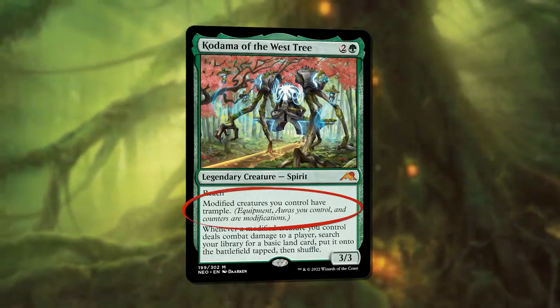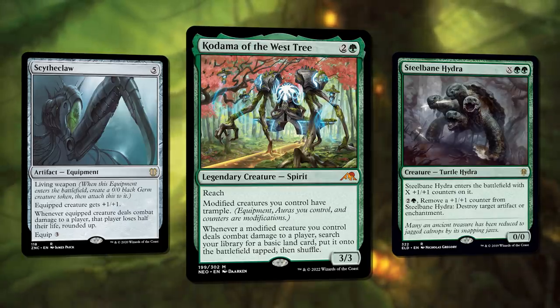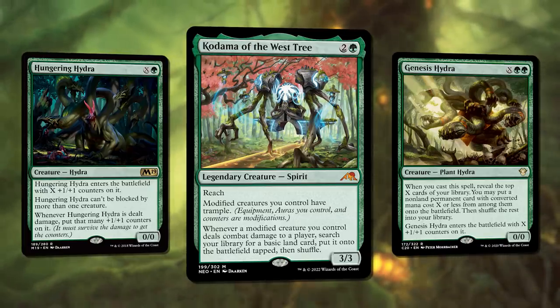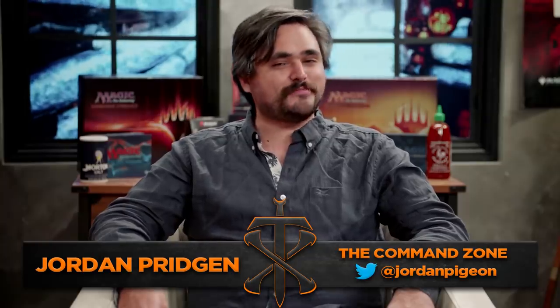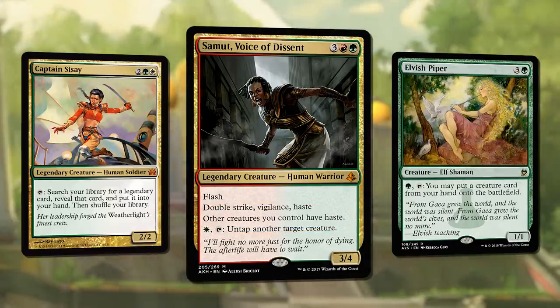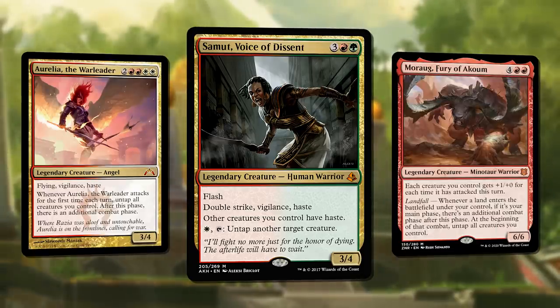It's Jake, and today I'm playing Kodama of the West Tree. Kodama gives my modified creatures trample — that's anything with counters, auras, or equipment. My deck is full of powerful equipment and X-costed hydras that come out pre-modified and make the most of my mana. With a giant army of tramplers, all I have to do is stomp my opponents. And it's Jordan Pridgin, playing Samut, Voice of Descent. Because Samut gives my creatures haste, I can take advantage of tap effects right away, then untap and do it again. Here comes the bride and she brought friends. It's trampling time. Haste makes waste of my opponents. Cower in fear, your assassin is here.